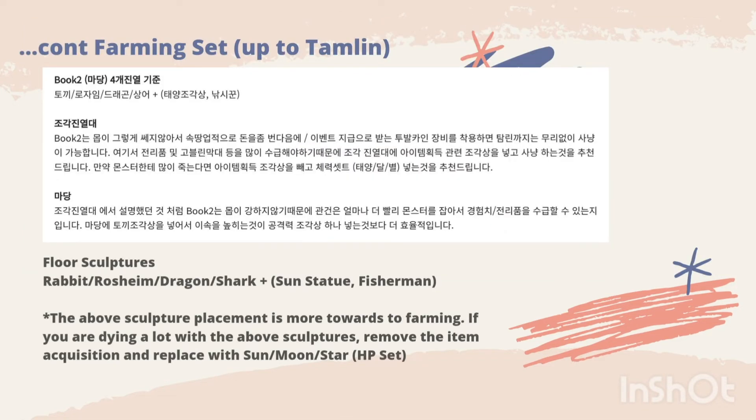Continuing with the farming setup for the timeline, we have the floor sculptures like Rabbit, Roshime, Dragon Shell, and Sun or Fisherman. The above sculpture placement is more towards farming. If you are dying a lot with these sculptures, you could remove the item acquisition sculptures and replace them with the HP set.